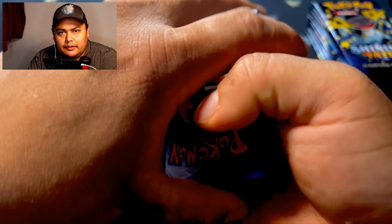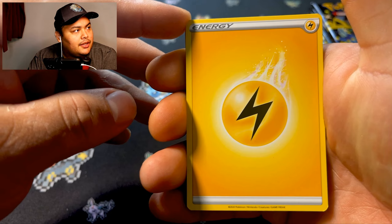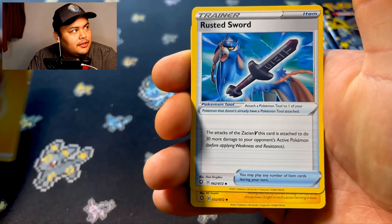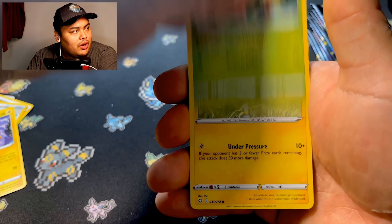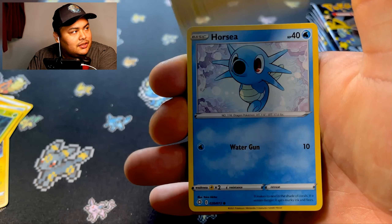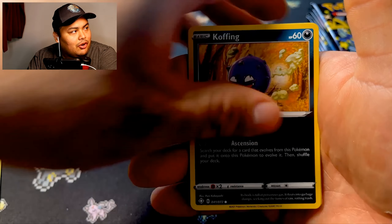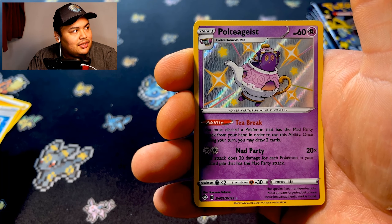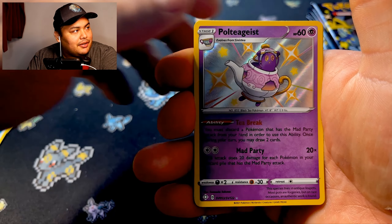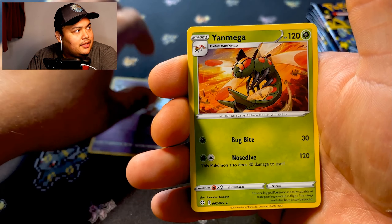I'm gonna do fire and electric energy. Alright, here we go — Rusted Sword, Lookseal, Thwackey, Jynx, Horsea, Yanma, Morpeko, Koffing... shiny Polteageist! There we go, first shiny one, and Yanmega.